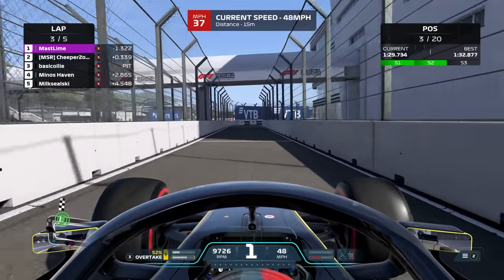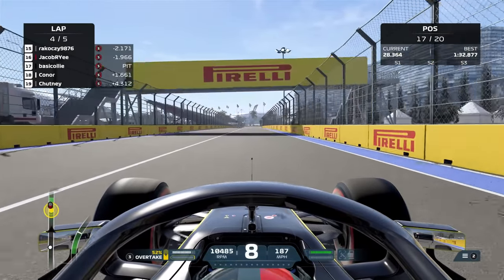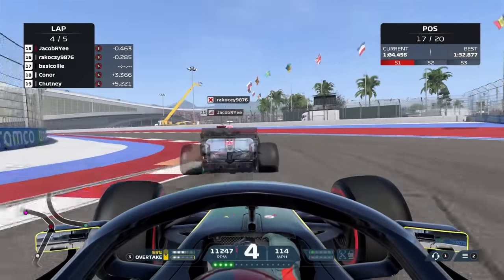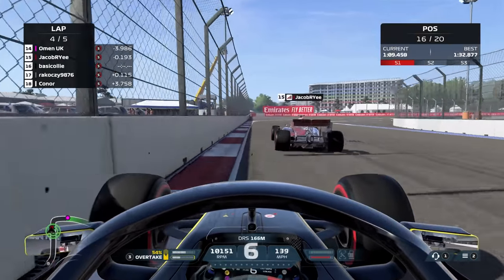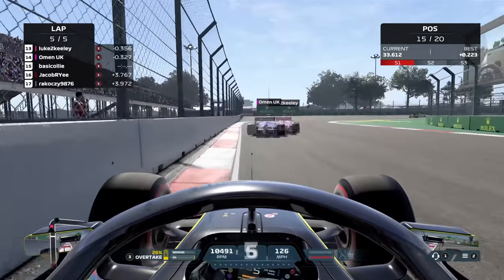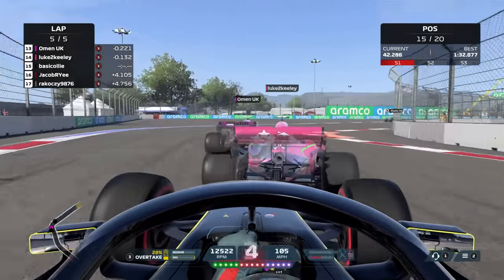Lap three, we've got to serve our penalty. We slow down just in time and serve it. By the time we come out of the pits, we go from P2 or P3 all the way down to P17. Now we've got one person in front of us — the other is actually ghosted, so we overtake them and that puts us up into P16. Then we just have to see if we can find ourselves through Jacob, and we certainly go through Jacob — that puts us up into P15. Then one lap later, we've got Omen and Luke in front of us.